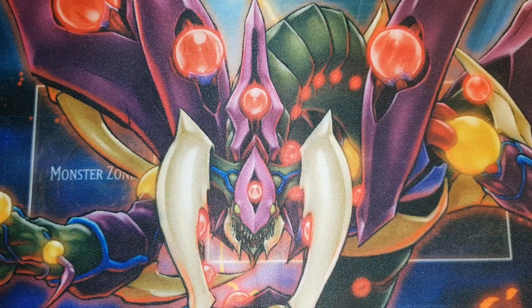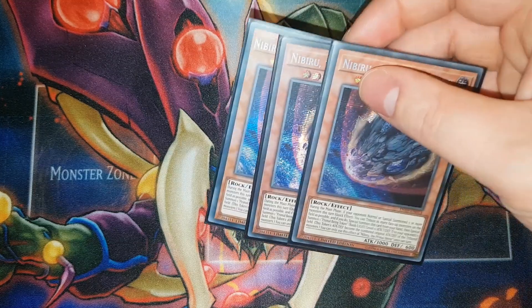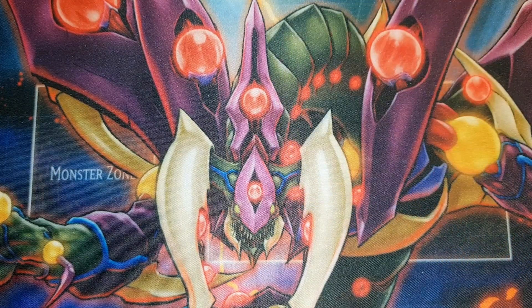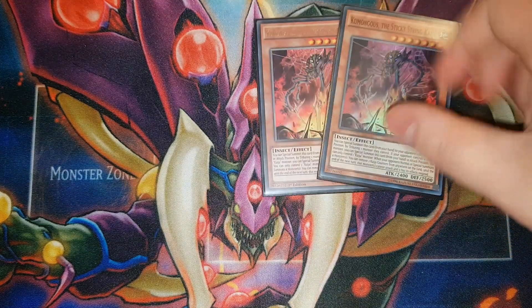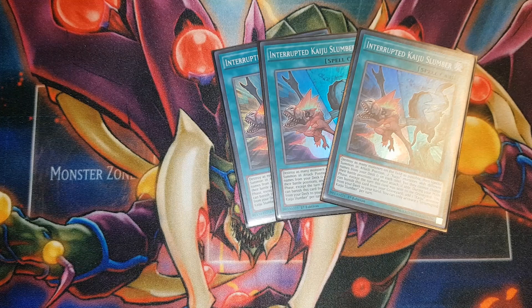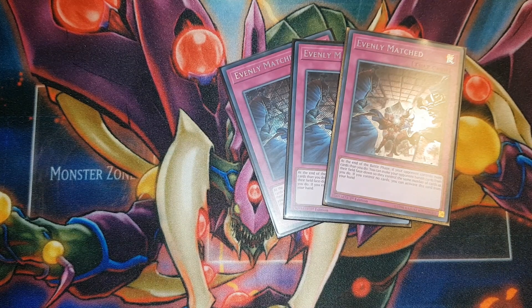For the side deck - three copies of Nibiru. I think this is the best hand trap this format, at least the best that's easily playable. I think Dimension Shift is the best but you can't play it in a lot of decks, especially not this one. Three Nibiru, one Pankratops - really great against Dogmatika Punishment and any back row you don't want to deal with. Three copies of Gamma - Dragoon is a real problem so you just want to get rid of it easily. Two Kumongous - again, Dragoon is ridiculous, you just want to get rid of it and then make your own Dragoon. Three copies of Kaiju Slumber - going second can be quite hard this format so I'm playing a lot of blowout cards. Three copies of Evenly Matched - this card is broken, just resets the board, gets rid of everything, you only have to deal with one card.